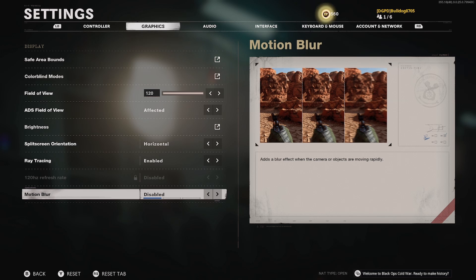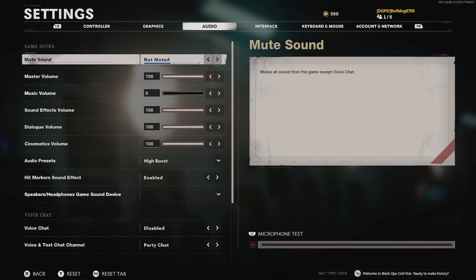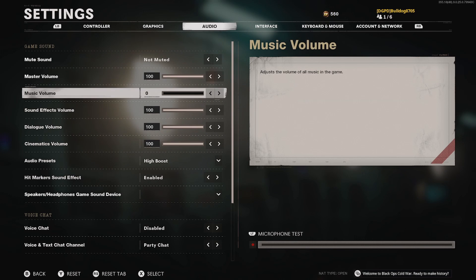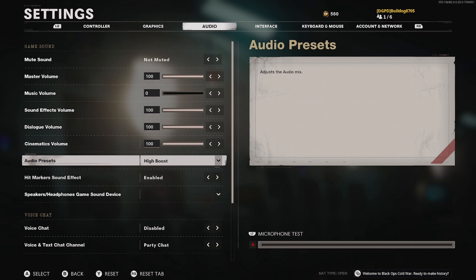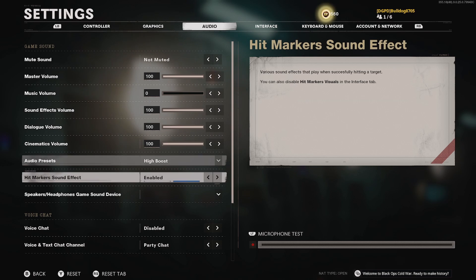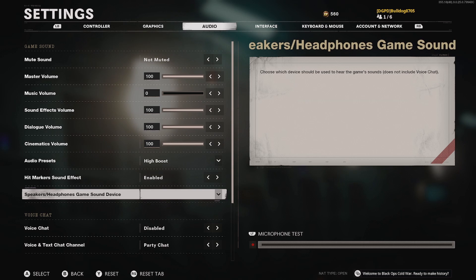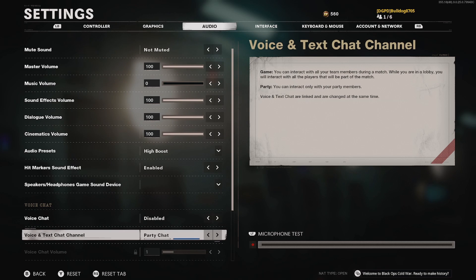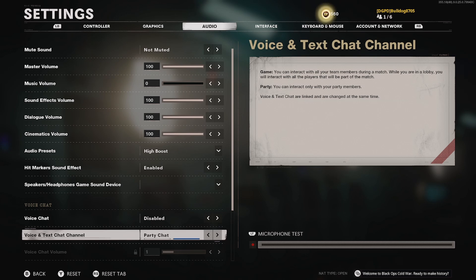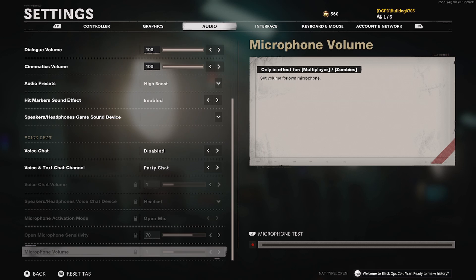For audio, master volume is at 100, music is off, and sound effects, dialogue, and cinematics are all at 100. The audio preset I found works best is High Boost — this helps you hear footsteps and things like that. Hit markers you can put on or off, that's up to you. Voice chat I have disabled so I don't have to hear other people. Party chat is on for voice and text, and everything else is blocked out.